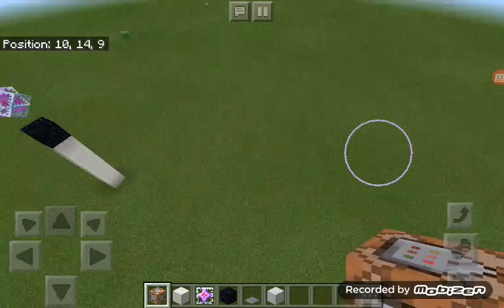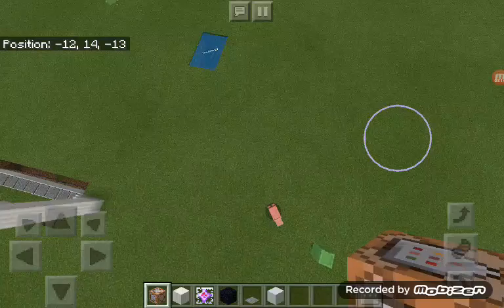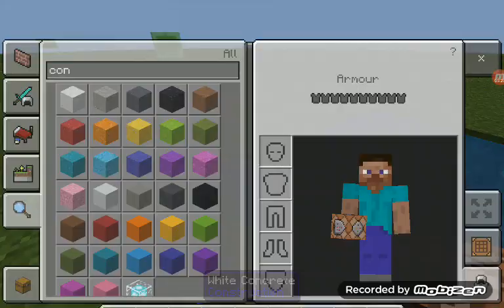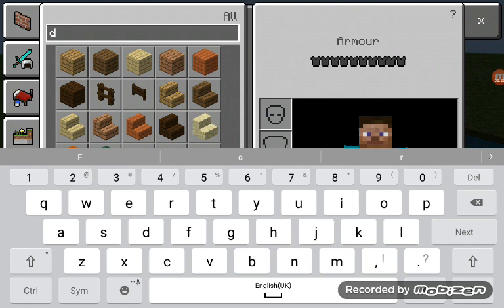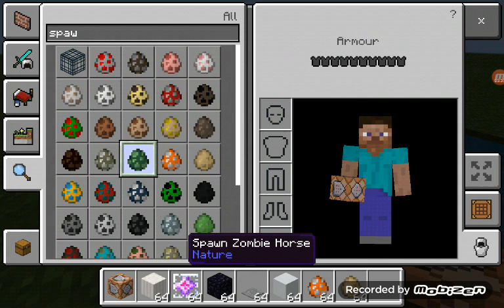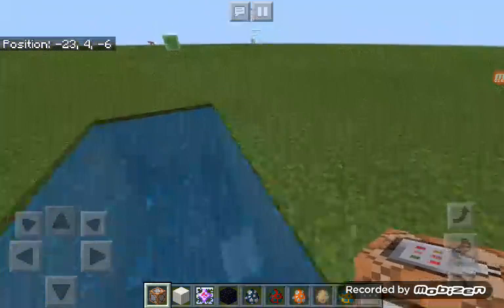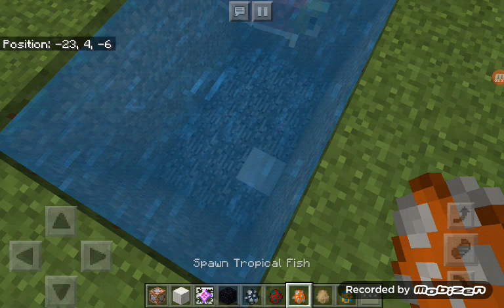Okay guys, I'm gonna show you something really cool in this new edition. I can swim like a majestic eagle! Guys, look at that — that's new! They also added seagrass and dolphins. This is a really good update, good for the older versions as well. We're gonna put in all the new stuff — tropical fish too.